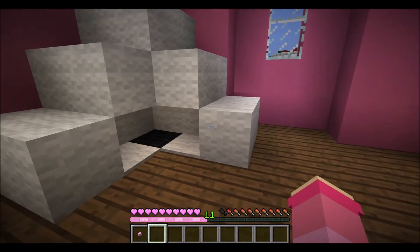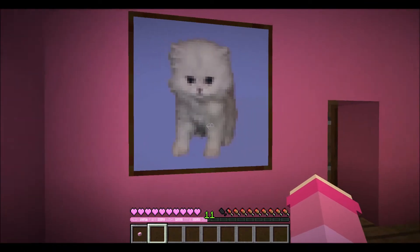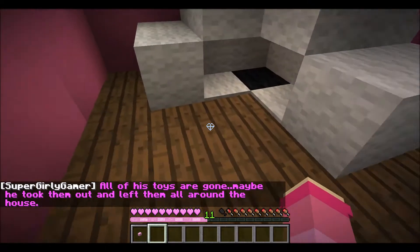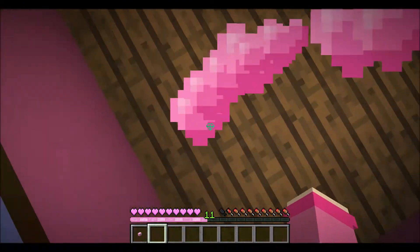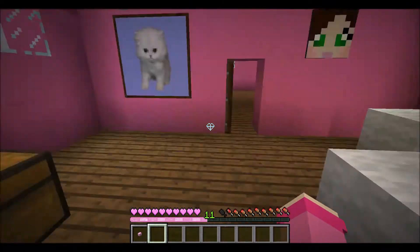Cloud's room! Cloud got a personal room — wow, that is so cute and actually pretty clever. All of his toys are gone! Maybe he took them out and left them around the house — that's what my dog does! I just realized I have a love heart trail! That is so cool — it's so pretty and it goes well with me! That is amazing!